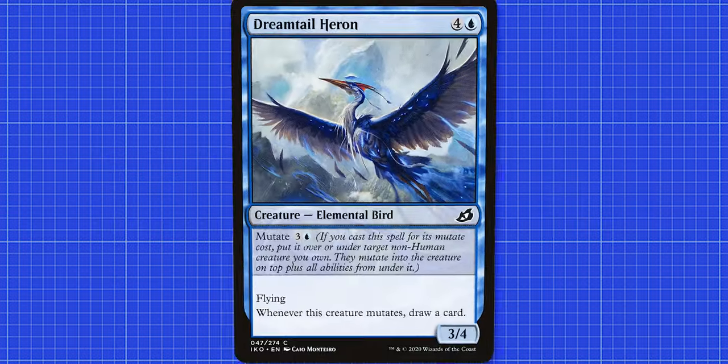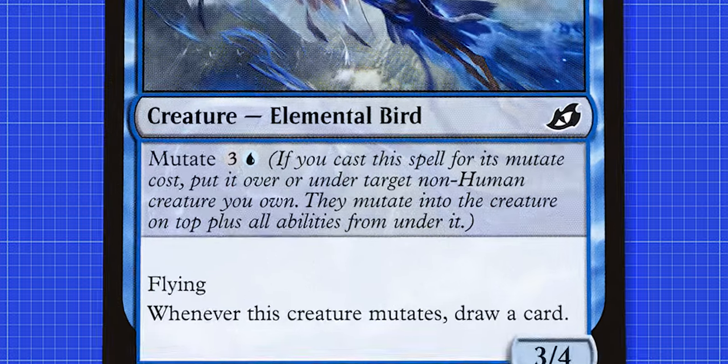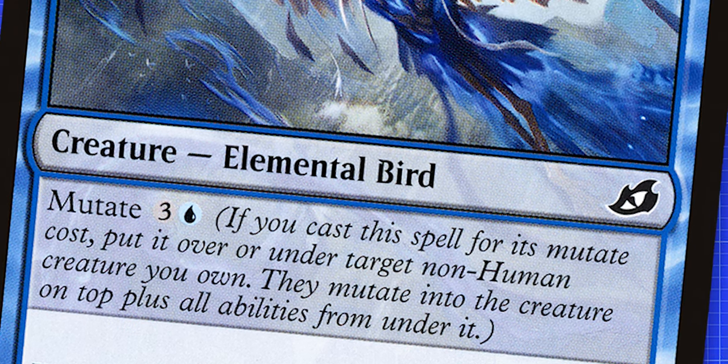Let's take Dreamtail Heron as our first example. It's a 3/4 with flying that says whenever it mutates you draw a card. Now let's take a look at that mutate cost. It says mutate 3 blue. If you cast the spell for its mutate cost, put it over or under target a non-human creature you control. They mutate into the creature on top, plus all the abilities from under it.